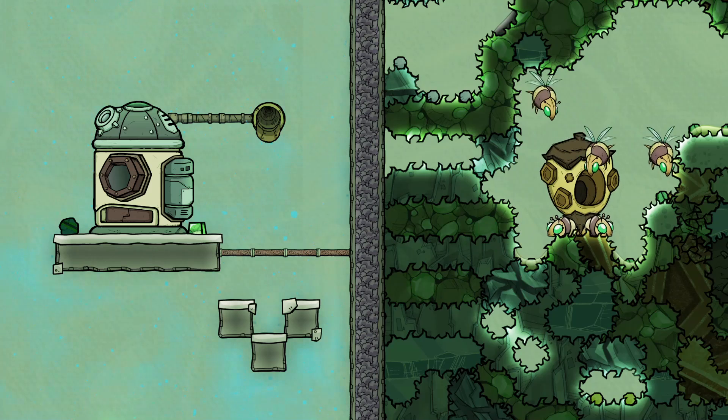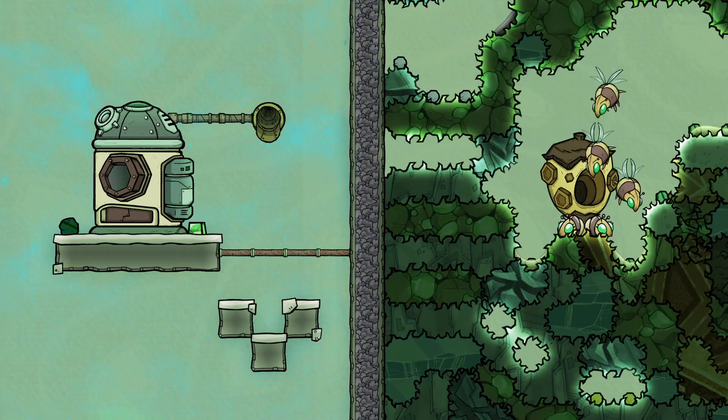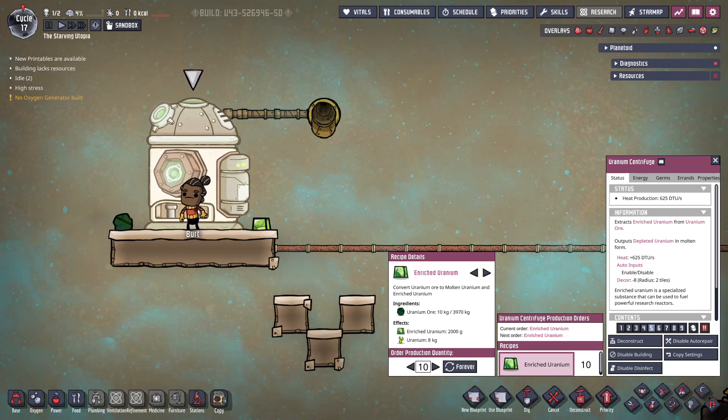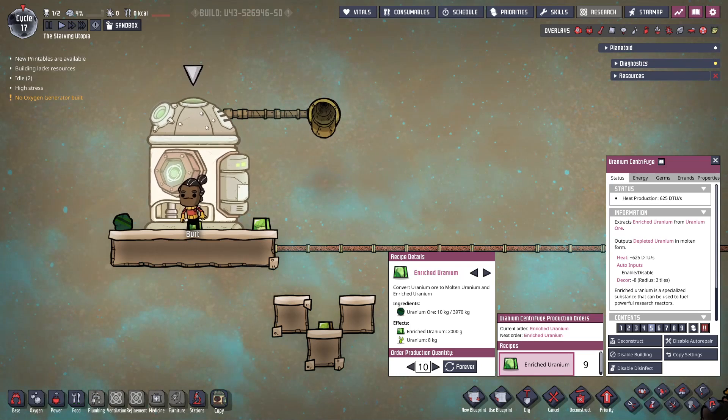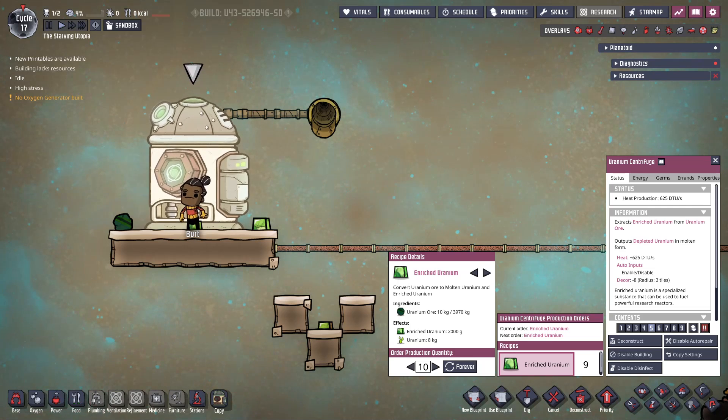With the uranium ore, there are two ways to convert it into enriched uranium. The first method is using the uranium centrifuge, and the second is using betas. The uranium centrifuge is quite simple: uranium ore is supplied and converted into enriched uranium, also making liquid uranium as a waste product, which solidifies into depleted uranium. This depleted uranium has no particular use but is a refined metal, though its melting point is only 133 degrees Celsius, so its uses are very limited.